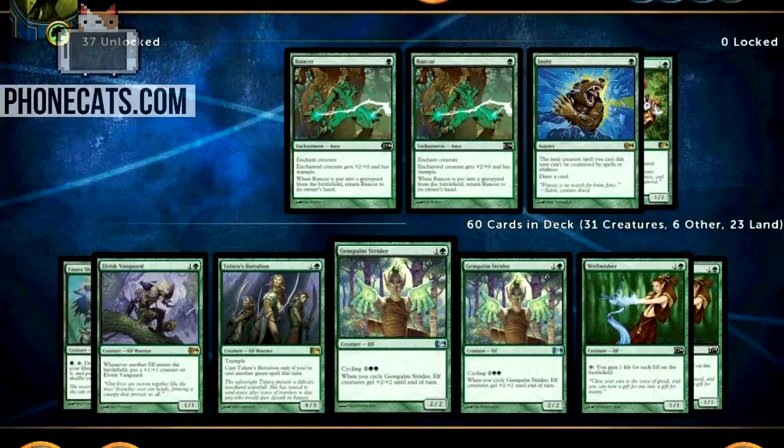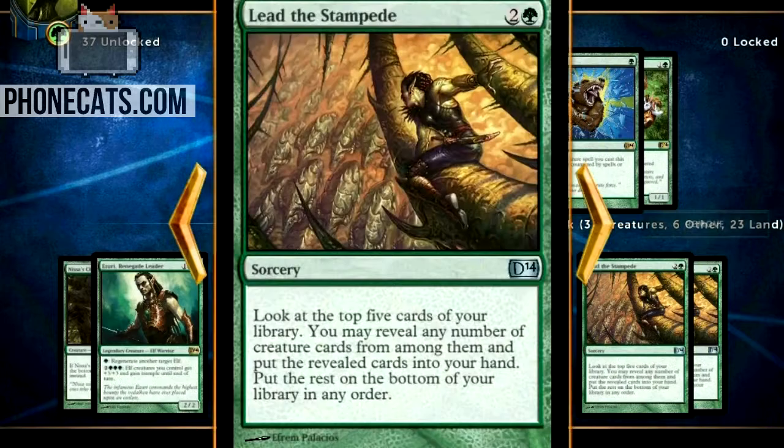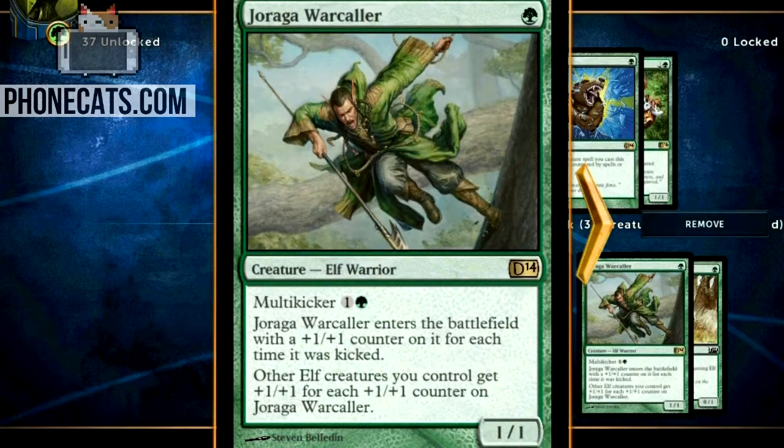This deck — I'm running 31 creatures. The only things that aren't creatures in this deck are Forests and the Slate of Ancestries, which are an insane amount of card draw, and these Lead the Stampedes, which are more card draw. So everything else in this deck that isn't a Forest or those two card draw mechanics are Elves, and that goes all the way for the rest of the deck.